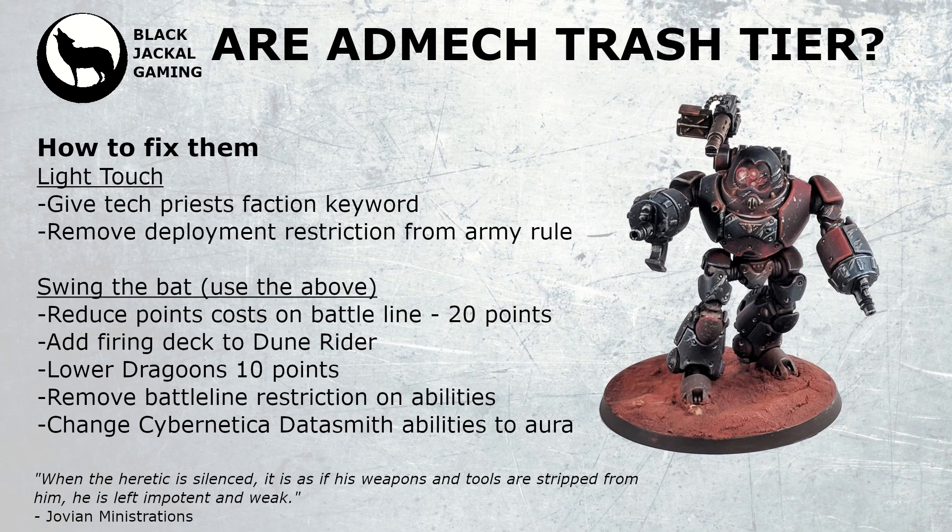You could also remove the battle line restrictions on certain abilities. Some you'd keep — like one of the Cataphron units getting a re-roll buff for being within a certain distance of a battle line unit, which is quite nice. But the ones tied to movement should have those restrictions removed, because you're trying to springboard units as far forward as possible, and being within the aura of a battle line unit means you're not actually moving as far as you could anyway. So the buff isn't being used to its maximum, and that battle line restriction really hamstrings those units.